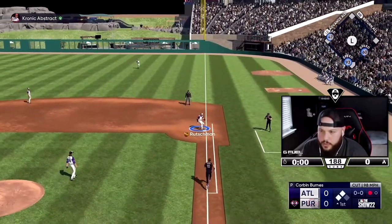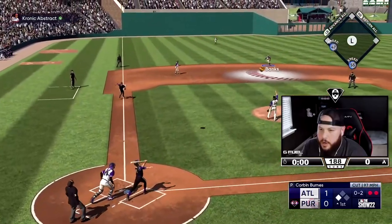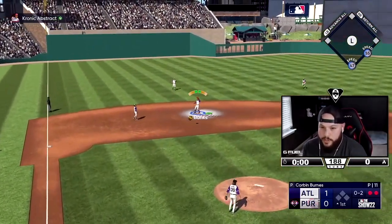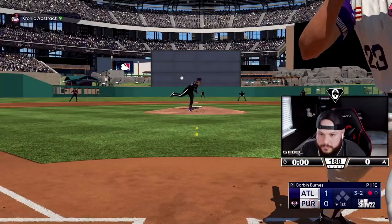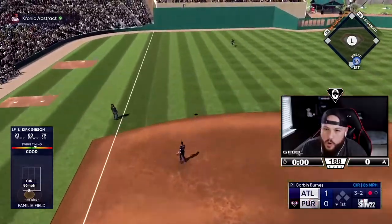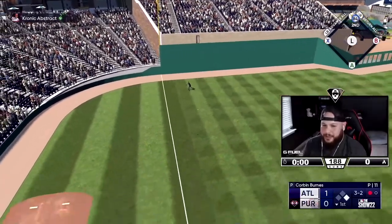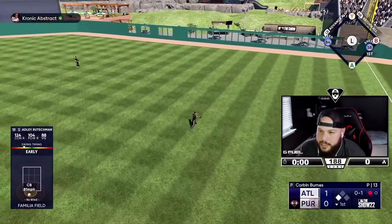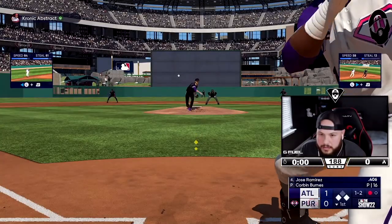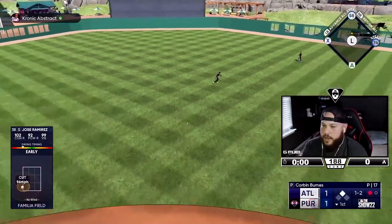We'll give him the run and take the out, we got two. He pops it up to short and we're down one. We're gonna have to hit Corbin Burns — good luck to us. That's a good pitch. Kirk Gibson gets down the line — look at that, atta boy! We'll take a one-out double. Get through — that's gonna be a base hit. We'll keep him running the corners. There's J-Ram, atta boy! We gave up one and we got that run right back, we're tied.